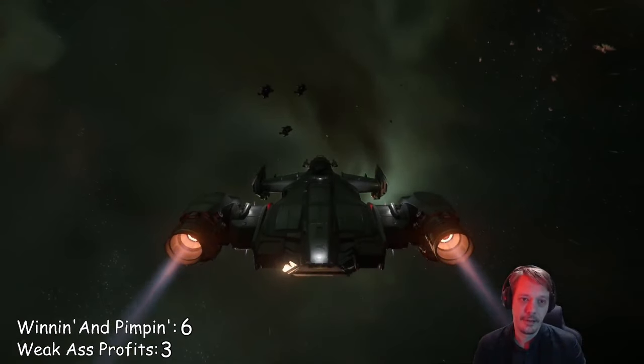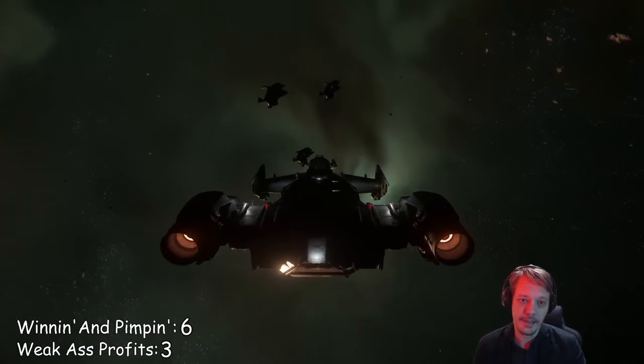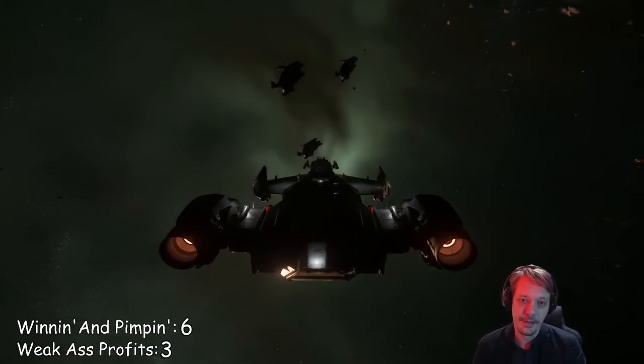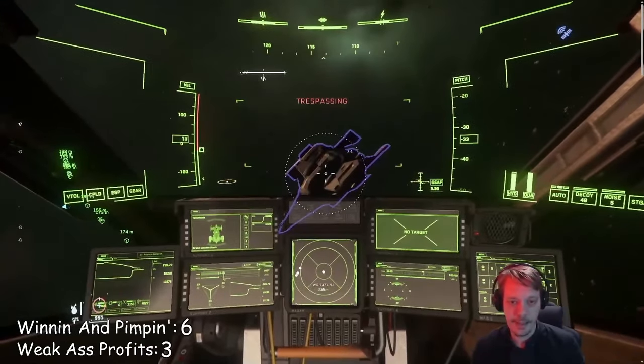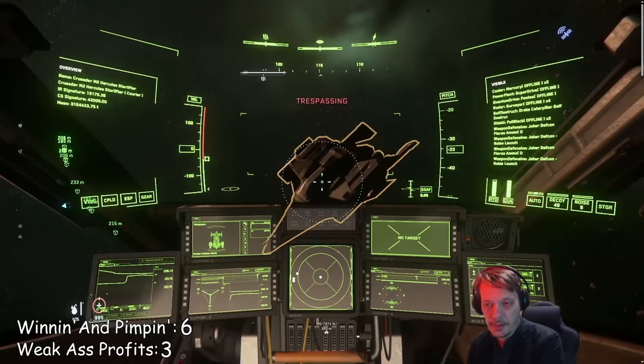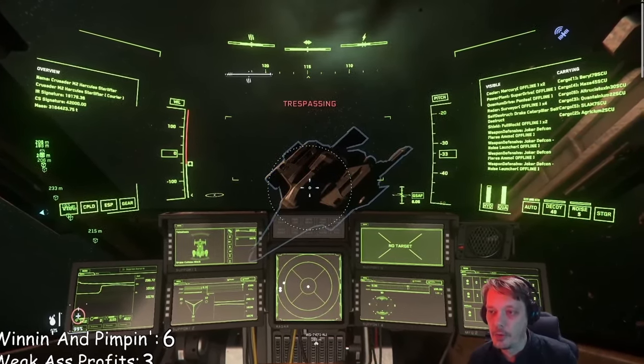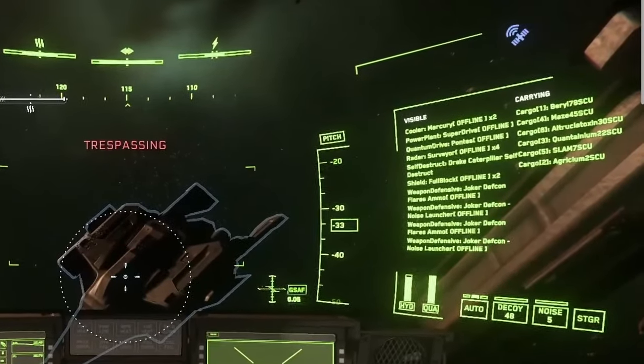What we're looking for are cargo ships like Corsairs or Starlifters. These two are glitched into each other. Try scanning the ships by pressing V and getting close, then clicking the left mouse button when the cursor is on the ship. Give it a few seconds and it'll tell you if it's worth looting. More Quantanium, some Slam, Maze.